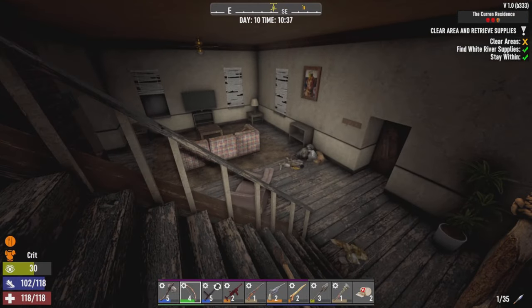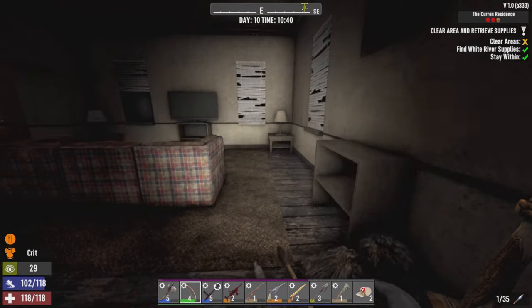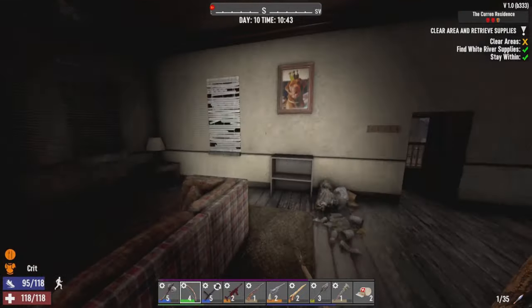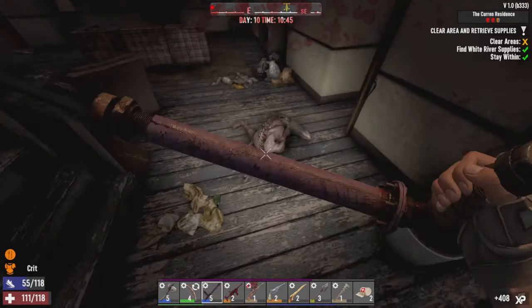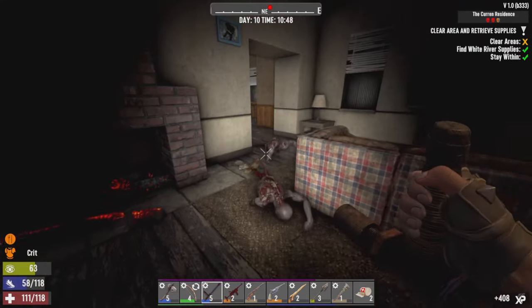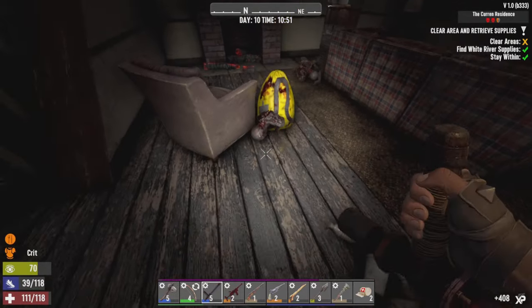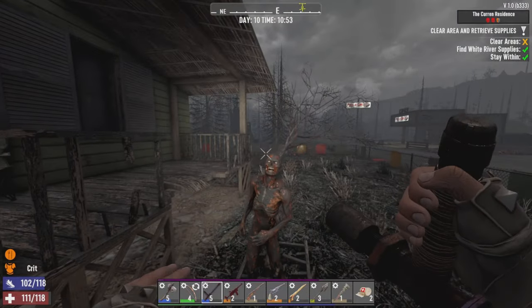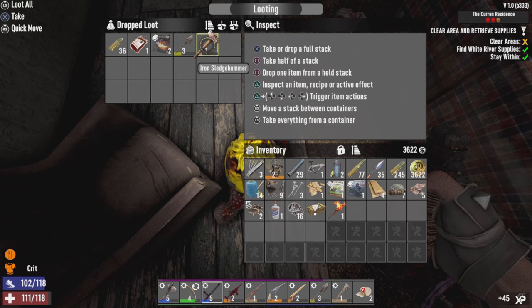Downstairs — now we just gotta clear the place out. Key rack — unlock the front door in case we need a quick escape. There's a spire zombie leaping at me. Take care of the big guy there and a couple crawlers. Took off his arm — poor guy. Sounds like we've got a visitor outside, just the burned zombie. See you later. What you got for dropped loot? A couple fortunate books and an iron sledgehammer.